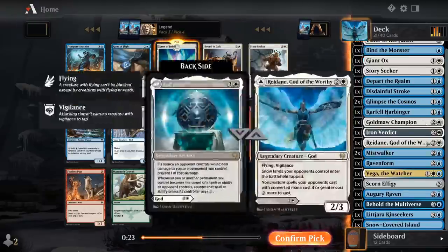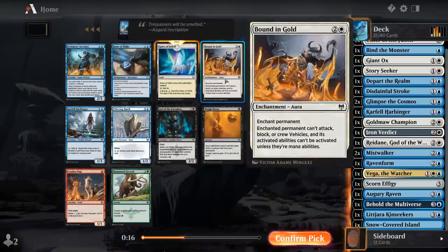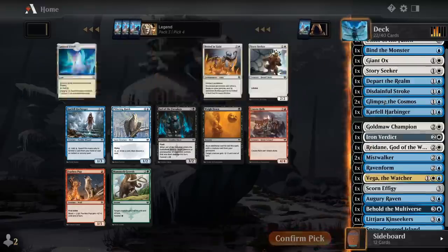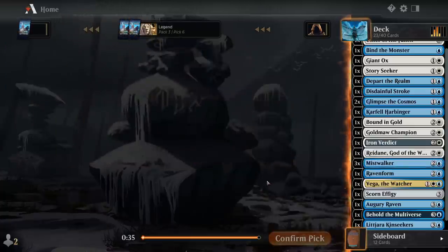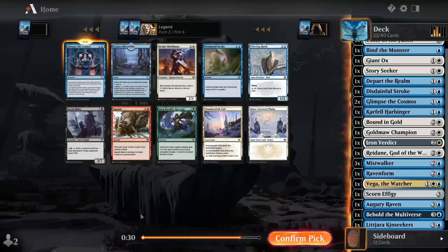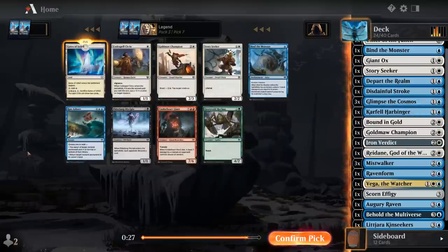Gates of Istfell is just an amazing upgrade in our mana base and it's not too expensive to activate. Bound in Gold is an excellent removal spell, which we could definitely use. Is there a chance we wheel Gates? It's not impossible if we're the only blue-white drafters, but it's unlikely. I'll take the Bounding Gold. Another Mistwalker — sure. More Glimpses — don't mind if I do. I got my Gates anyway.